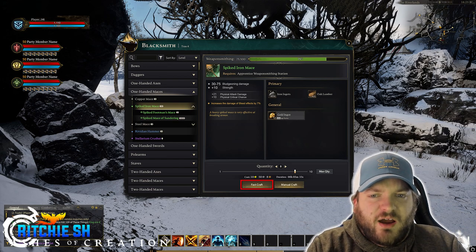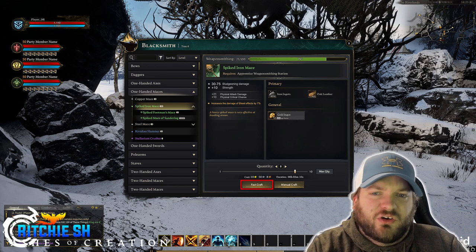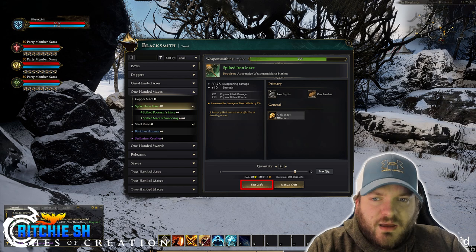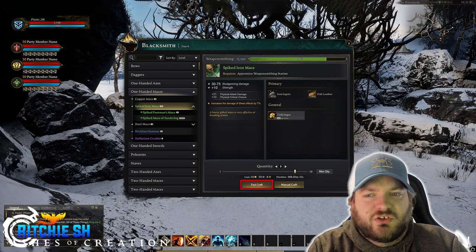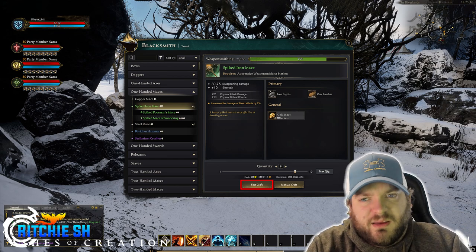Whereas for Fast Craft, I imagine that would be a way for players to skip that part of it if you're just trying to make a bulk of random items quickly and don't really care about what the stats are on them — you're just trying to level up the crafting. I'd also expect Fast Craft to potentially have lower stats and less customization within those weapons or armor you're crafting, but that's just speculation.